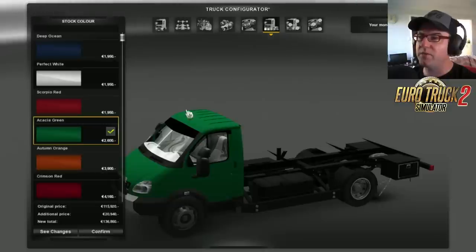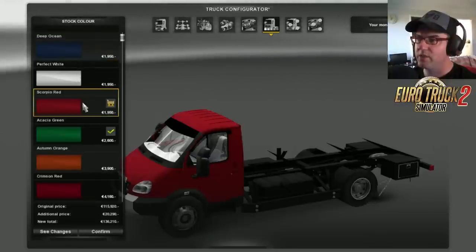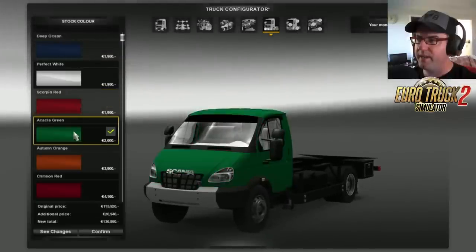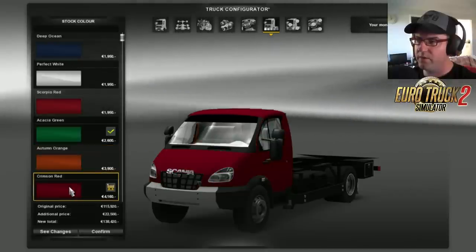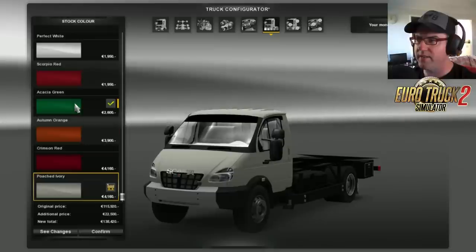Let's go on to the actual colours. You can get a few different colours in here: deep ocean, perfect white, scorpio red - let's spin that round so we can see it better - acacia green, autumn orange, crimson red, and poached ivory. I think I'm just going to leave it on the green.